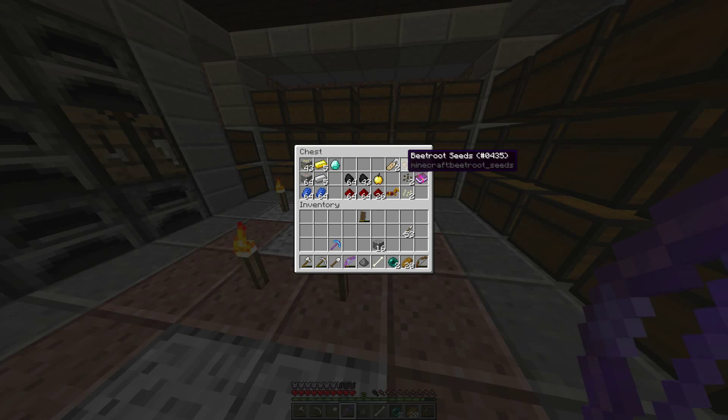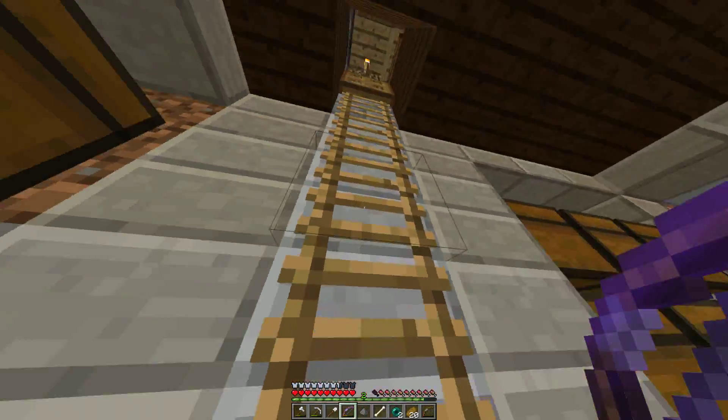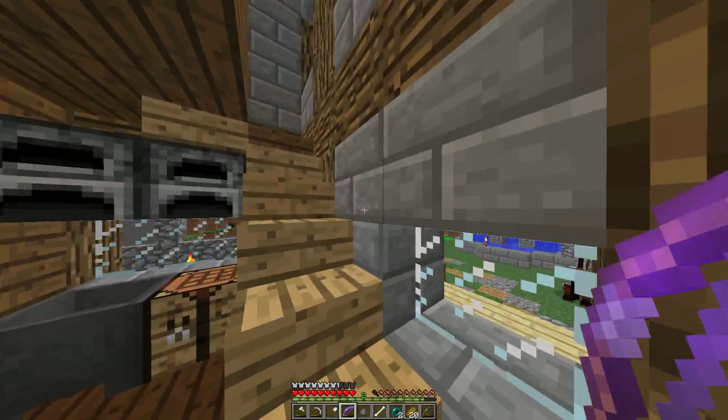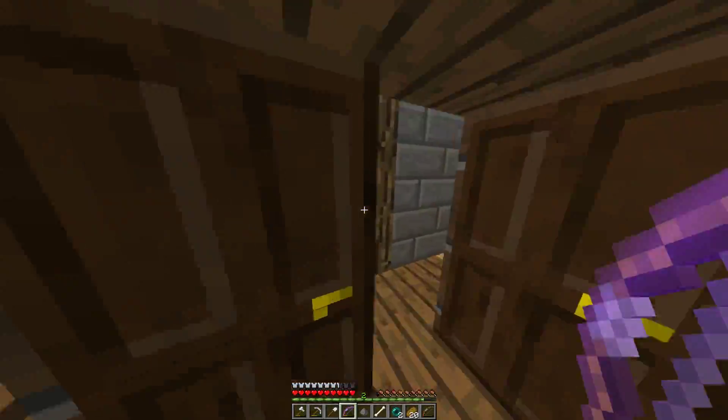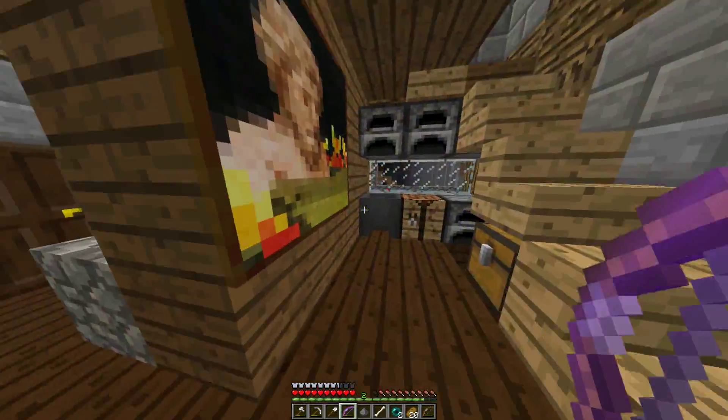I also got pumpkin and melon seeds. Something I haven't done anything with on 1.9 is beetroot seeds — one of the new things added in 1.9. It'll be kind of cool to plant that and start a farm. In the dungeon I got a gold apple, which is quite a rare find. Either this one or the Notch apple is the rarest. I also got name tags and iron and gold horse armor from that.